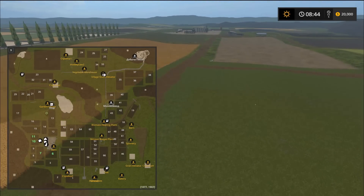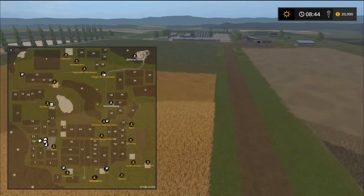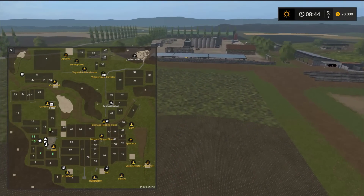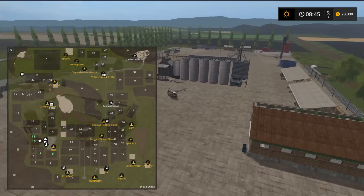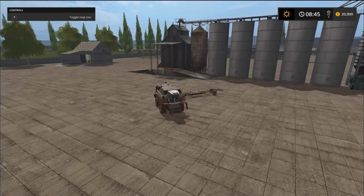If I missed anything I do apologize — this is such a big map to cover. I couldn't imagine just driving around it; the review would be an hour long for sure. So there you have it guys — that was the SVAPA Agro 4x map version 1.2 beta. The file size is 639 megabytes and there are 65 fields on this ginormous map.